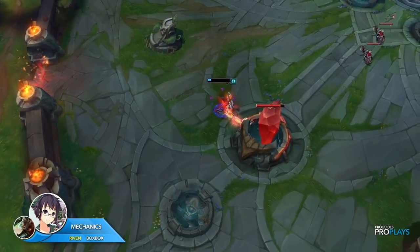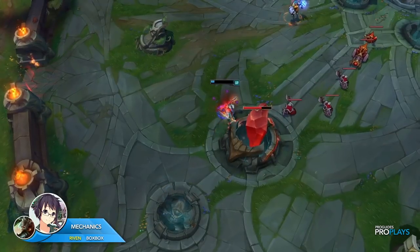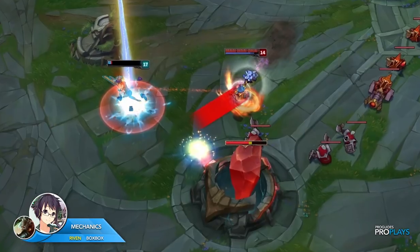In this clip, BoxBox perfectly manages his cooldowns and cancels the animations of his abilities to win a 1v1 fight in the enemy base. As Vi ults, BoxBox flashes to the side to gain distance from Vi.